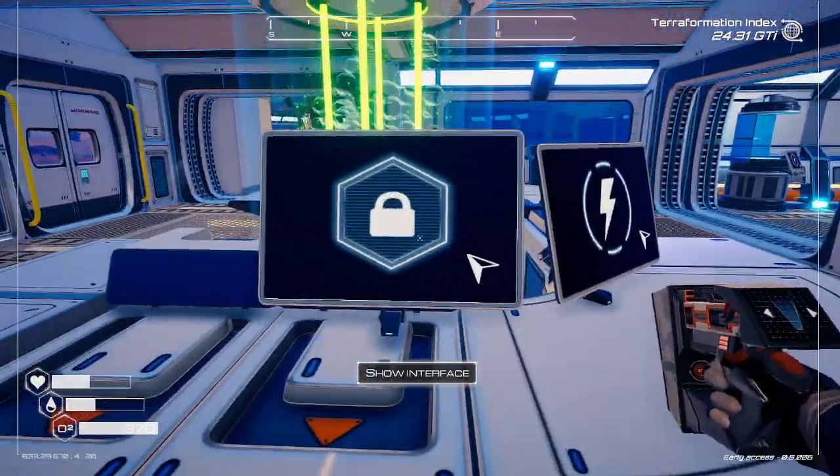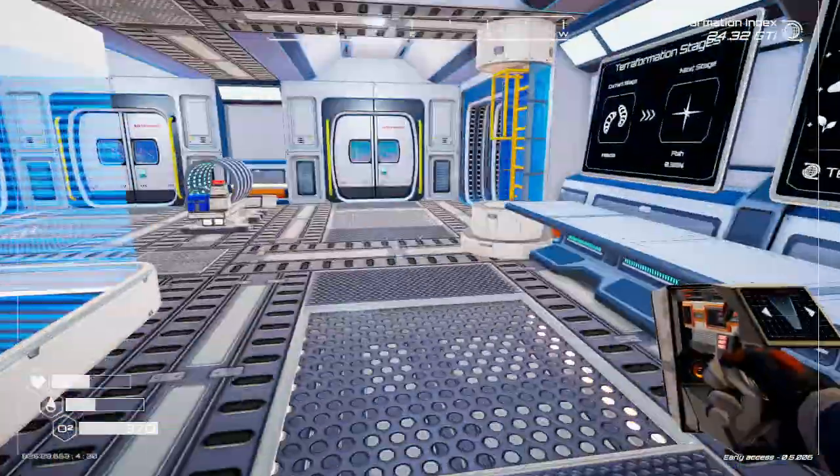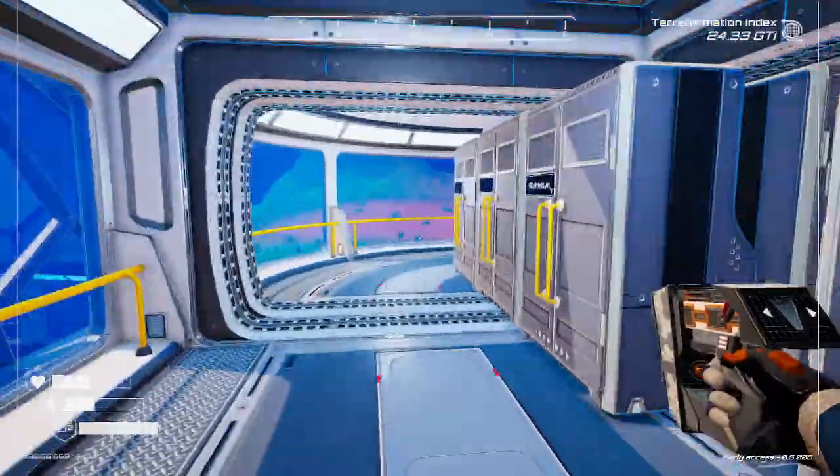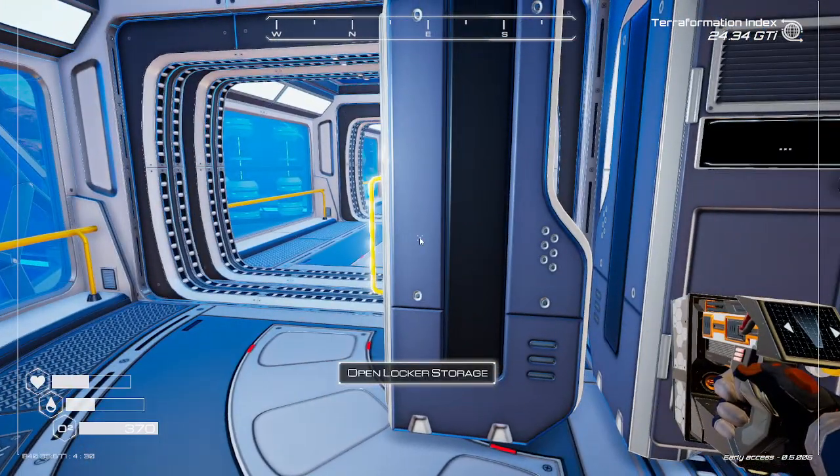We're gonna have to expand the base because there's another huge biodome for butterflies, which is really cool. Let's see if we have stuff unlocked. First, let's go grab some blueprint chips — I don't know how many new things there are.